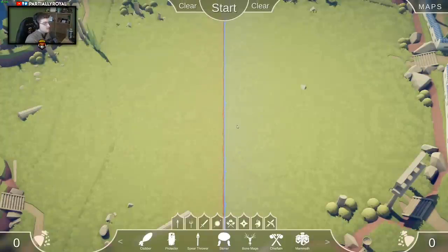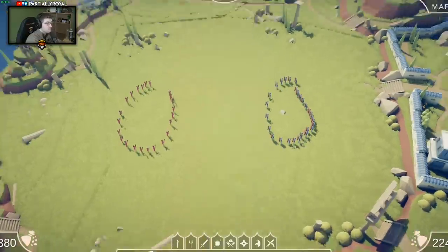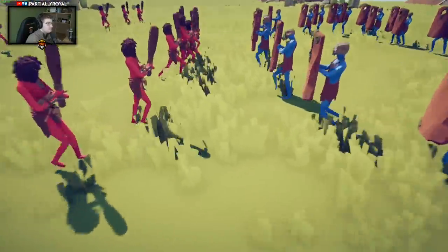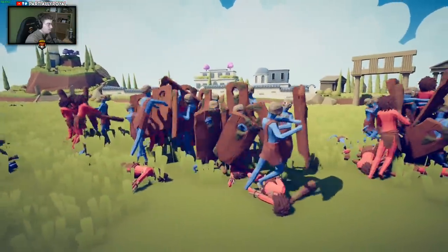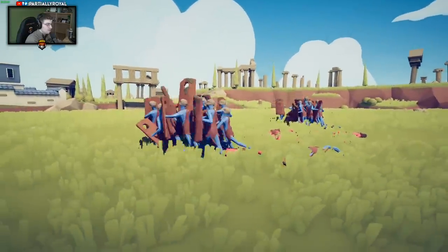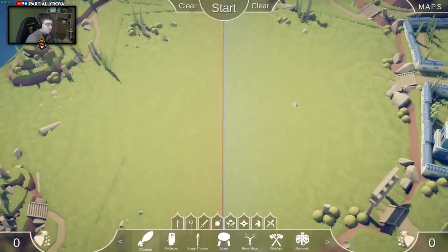It's just different worlds you can choose from. You kind of pit two teams against each other - like you can do a bunch of these dudes versus a bunch of these dudes, then start and watch them battle it out. You kind of get the gist now, right? It's hilariously awesome. I'm assuming the shield guys are going to win because they had a lot more power than the clubbers. We can end the battle, start where we want, and clear both sides.